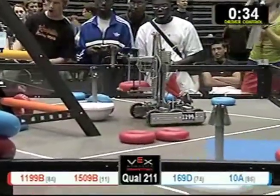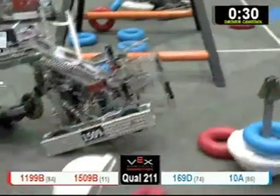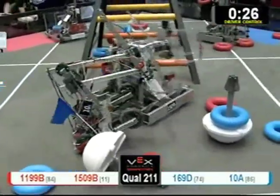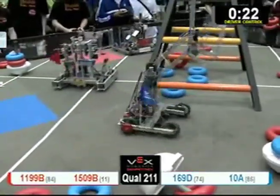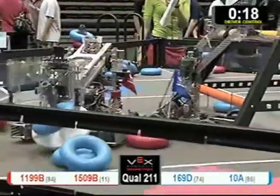1509C tangled up with 10A. 10A looks like it might fall over — these robots are both with 30 seconds left to go, trying to get away. 10A popping a wheelie, not intentionally. And they do break free. 1509B lets them go.